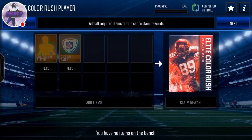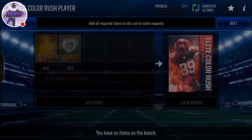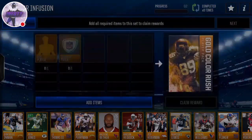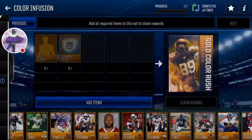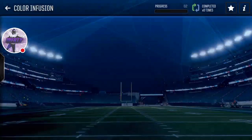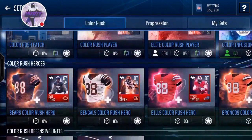Then we got 20 gold players and 20 patches give you an elite Color Rush player. Someone mentioned an 88 Devontae Adams for one of the players, but I don't really know. One patch and one gold — I'm not sure what it gives you — and a Color Rush player. Pretty good; you can do that every 4 hours.